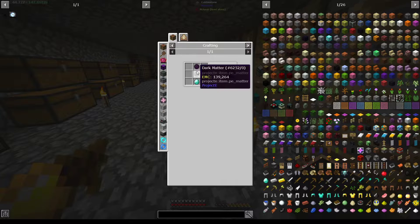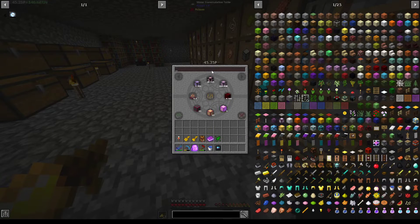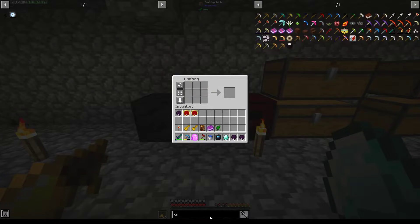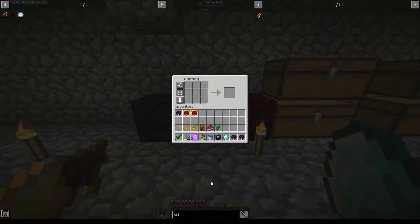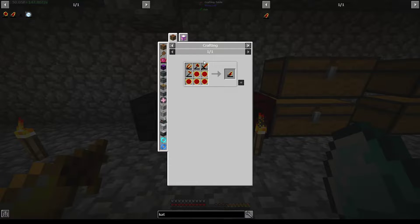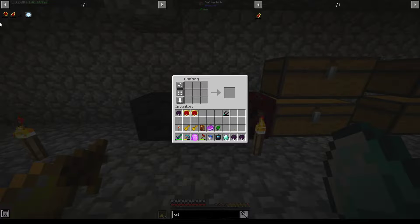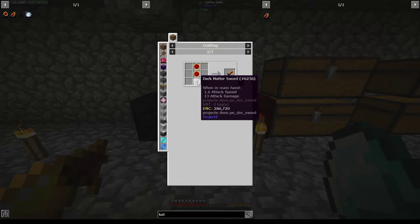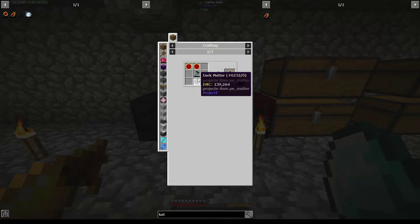Red Matter Sword and Dark Matter Sword — diamonds, Dark Matter and Red Matter. We'll get a stack of diamonds and a stack of Dark Matter. One, two, three — perfect. And Red — perfect. And now guitar. Then the other one is the Morning Star. For the guitar we'll need shears, the axe, a sword.